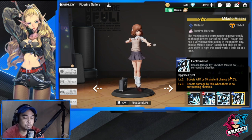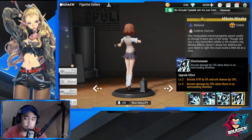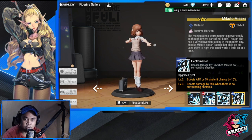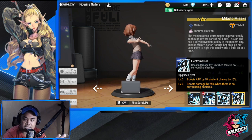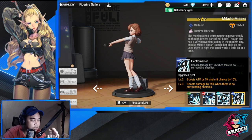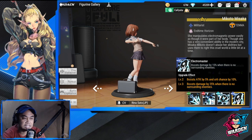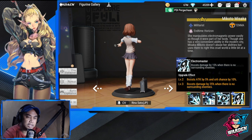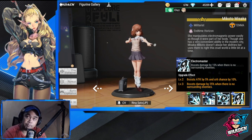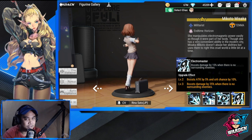If you're going all out, now is the time. You need to summon her to get her twin — whatever level she is at, her twin will be at the same level. Her twin is Kokoro Shirai, so if you want Kokoro, you definitely need to pull for Mikoto. She is a good investment. If you have a lot of currency, now is the time to pour it into this banner.